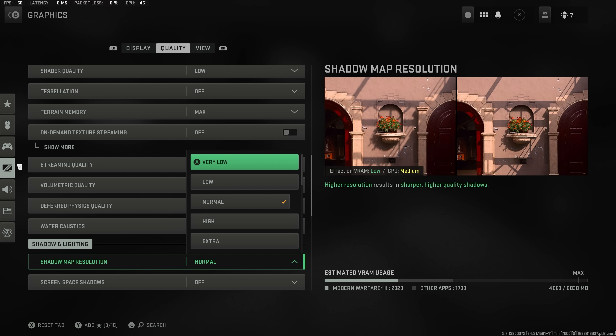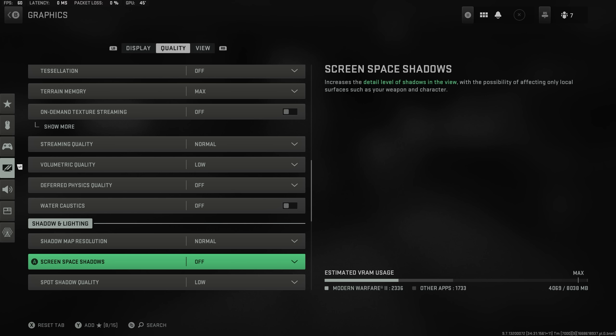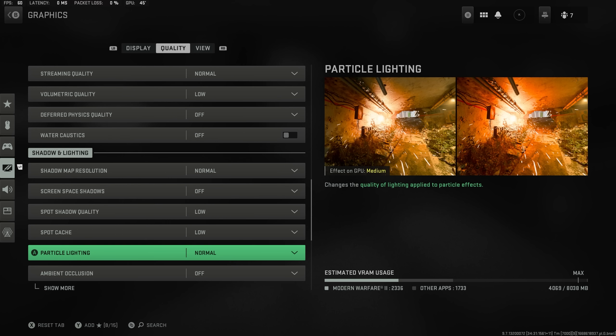Shadow map resolution I have on normal. A lot of people say very low, but I like having just a little bit more crispness about the shadows — otherwise they can be quite jagged. If someone's on the roof above me and I can see their shadow on the floor, I can clearly see it's a player outline rather than just a jagged shadow, which gives you a little bit more awareness.